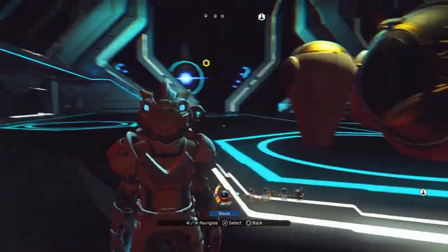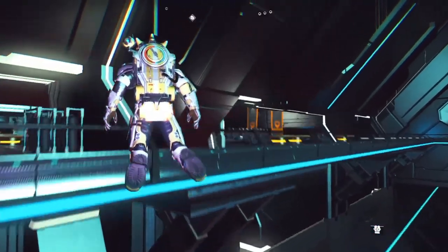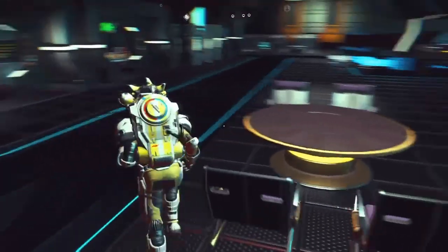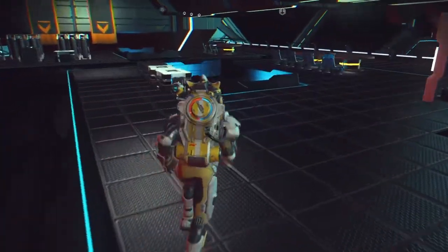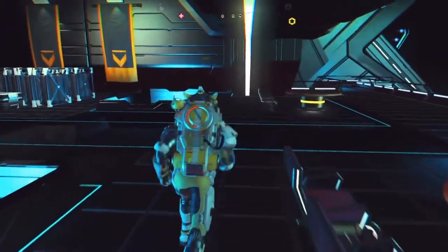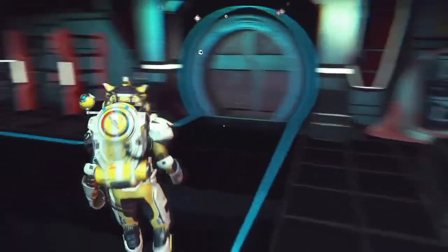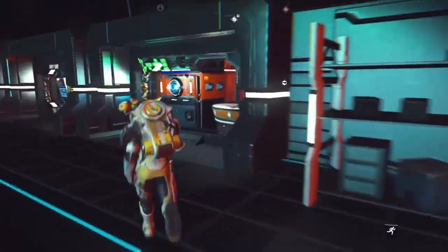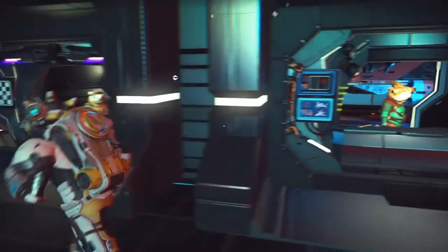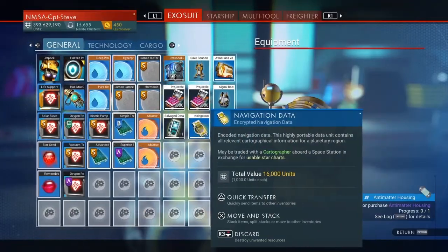Next step is get yourself to the station, and up inside the station you can sometimes find navigational data laying about on tables. It'll look like a little flat disk, or it'll be like an orange or a blue cube. Let's have a quick look around — trust my luck, I can't see any of them laying about up here right now. Normally you'd find navigational data sometimes on the counters as well.